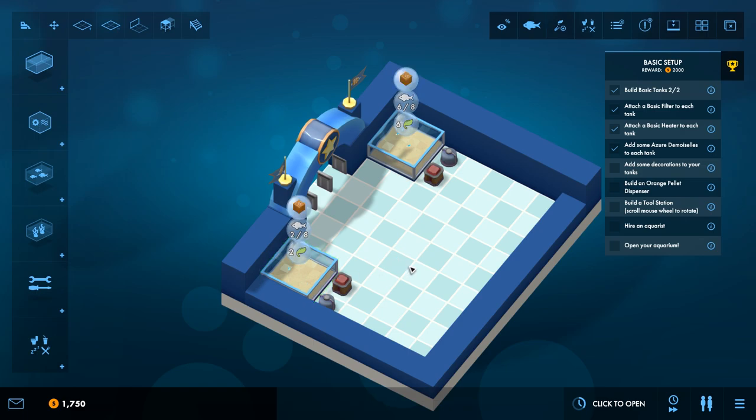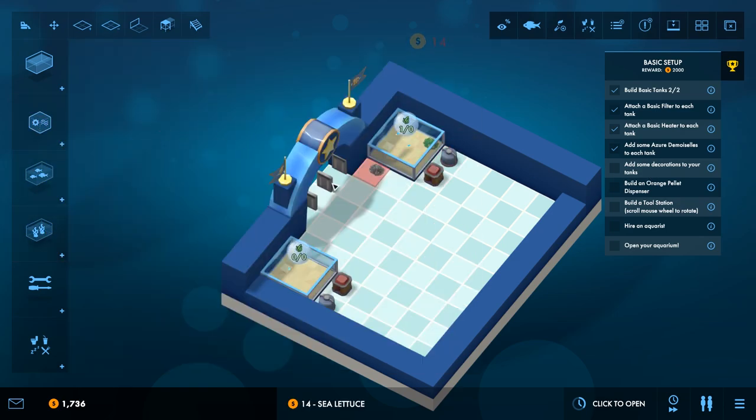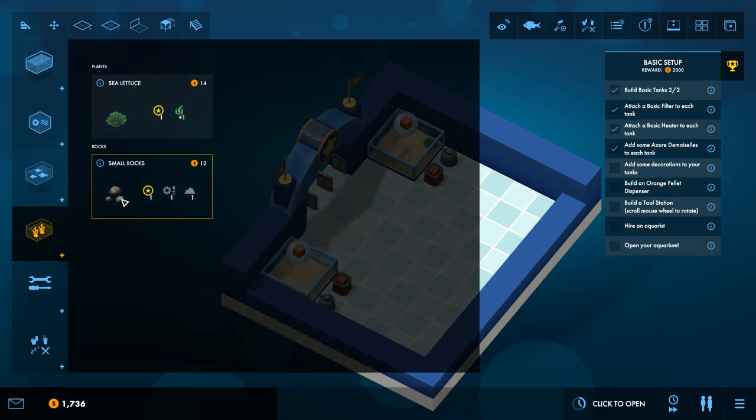We'll add some to each tank — one in each tank. I got three in this one and two in this one. Along with that we need to add some decorations so they're not just playing around in empty water. Here we have some sea lettuce and we'll throw in some rocks in there for good measure. We'll do the same thing over here — get some rocks in, get some lettuce in there. Some fish will have different requirements where they need certain things in there too.